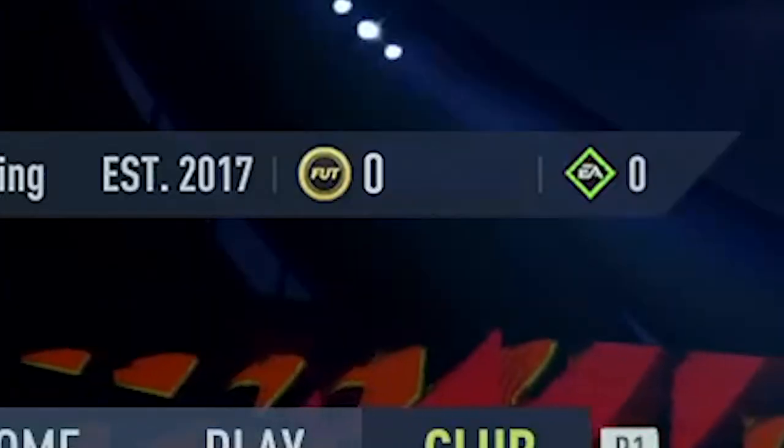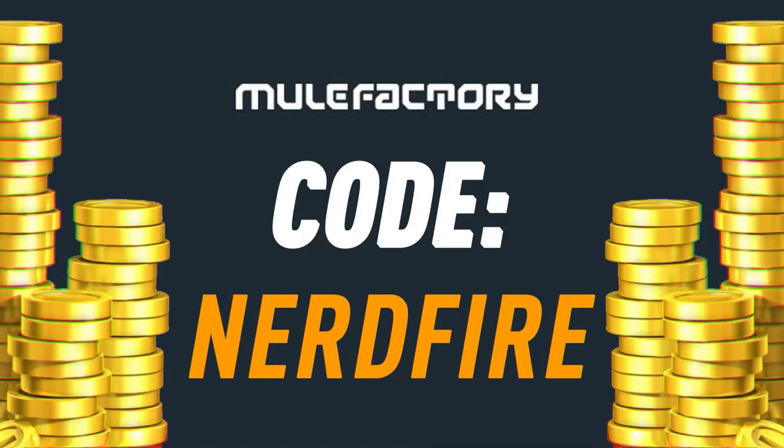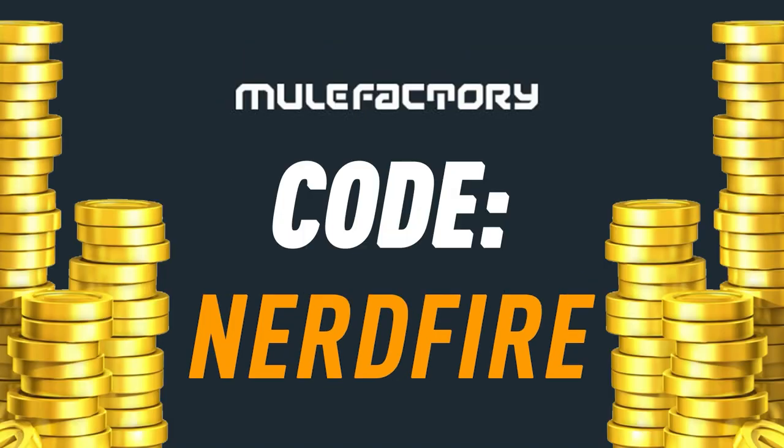Team of the Season is finally here, let's open up some packs and see what we can get. Are you out of coins and Team of the Season is just around the corner? Head over to mulefactory.com for the cheapest, most safe and reliable coins, and use the code nerdfire at checkout for five percent off your order.